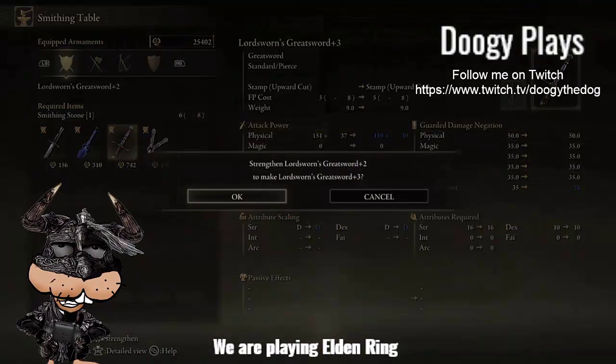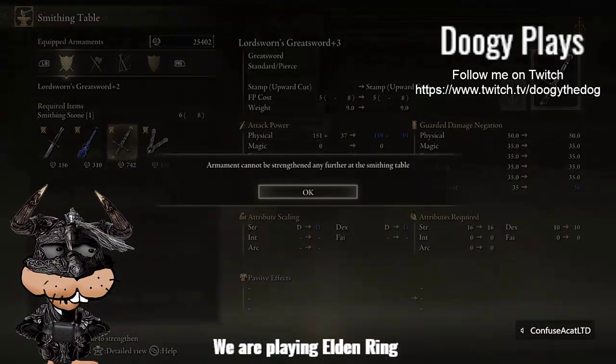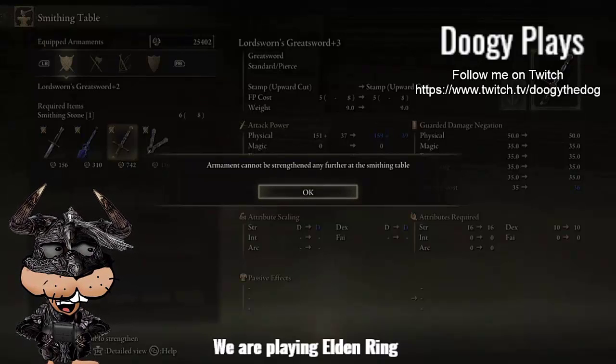So let's do it, let's upgrade it. It's going to ask me to say yes — Strengthen from two to three — and we're going to say yes. But it says 'Cannot be strengthened any further at the smithing table.' Okay.